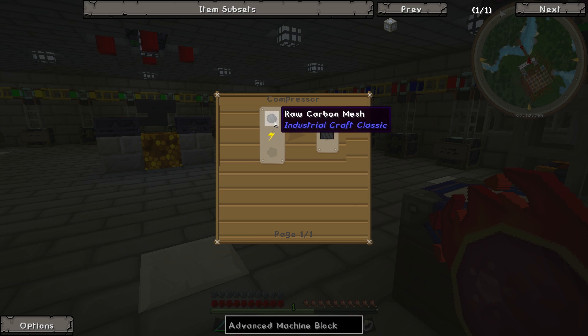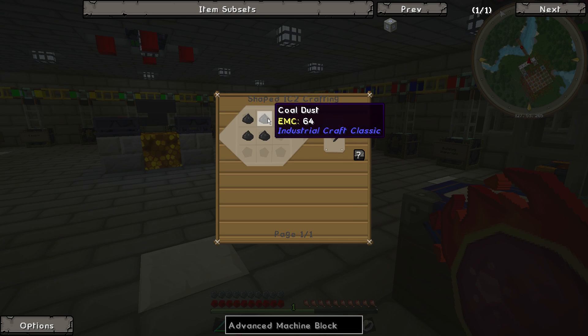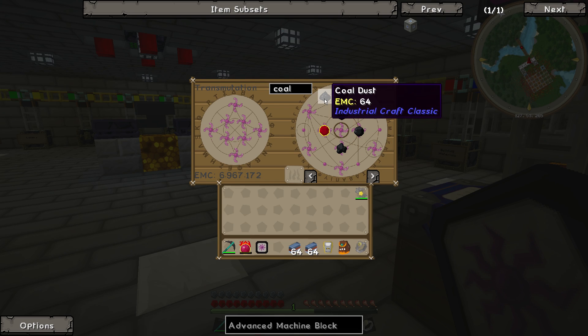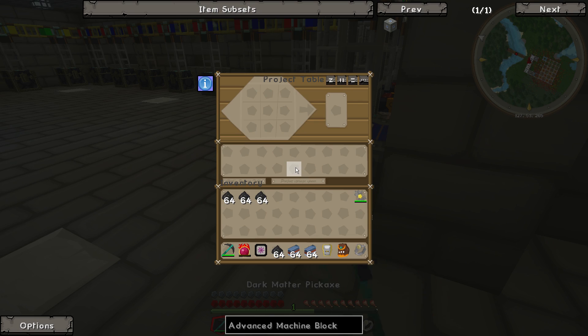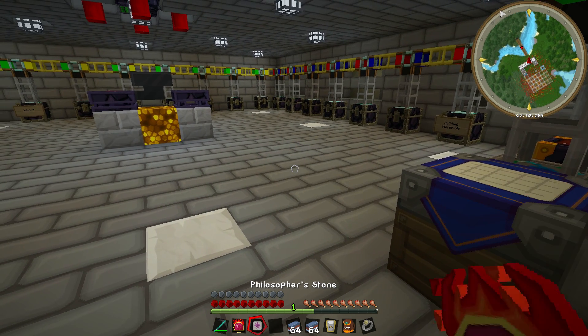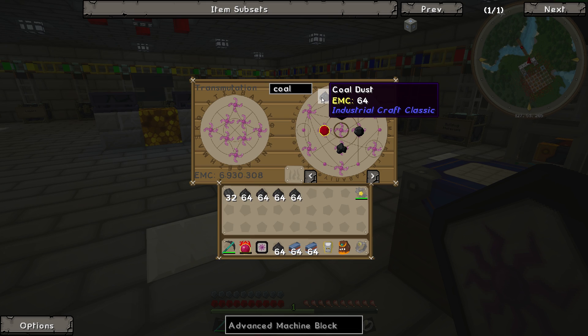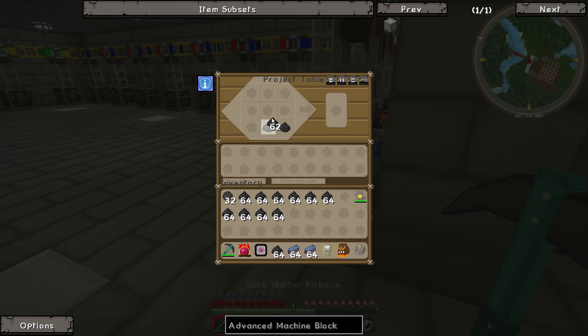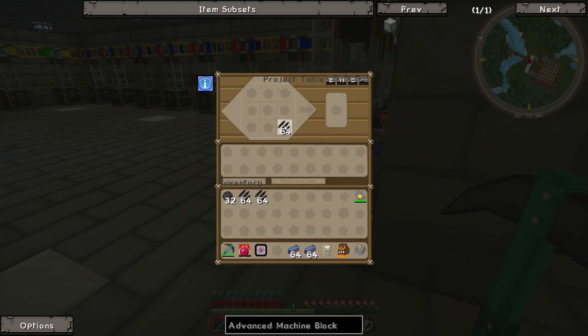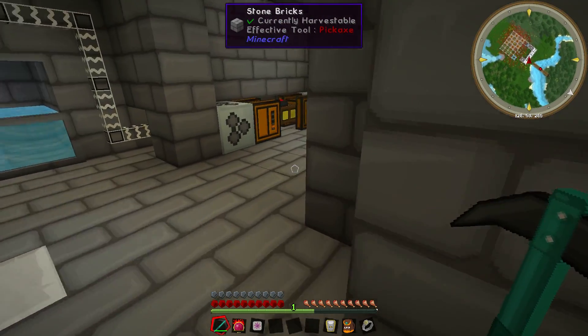We can also use some carbon plate stacks. These are made from raw carbon mesh, which is made from raw carbon fiber, which is made from coal dust - so basically we need a whole load of coal dust. Luckily I have some. Let's grab four stacks of these, make the raw carbon fibers, then put these together. We've got two stacks of each and we can put these in the compressor.